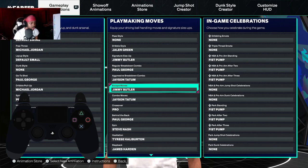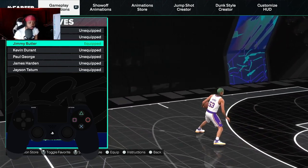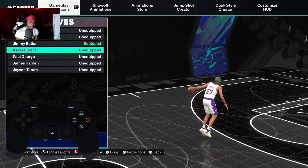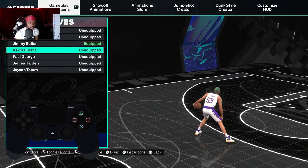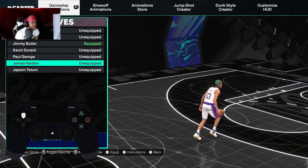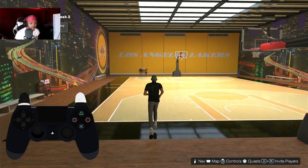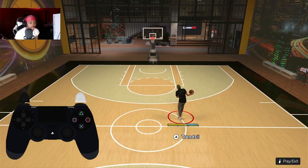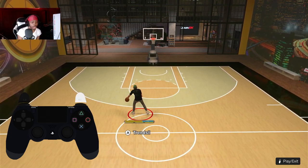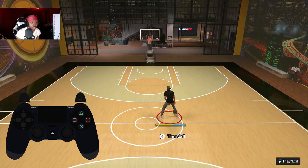For the escape dribble, Jimmy Butler's in-front escape is fast but his in-between is slow. KD is the opposite — his in-front is slow but his in-between escape is fast. All the rest aren't really that good. Jimmy Butler and Kevin Durant are the fastest two. I'm familiar with these from 2K24. Let me show y'all Jimmy Butler's in-between — he goes diagonally and in the front.